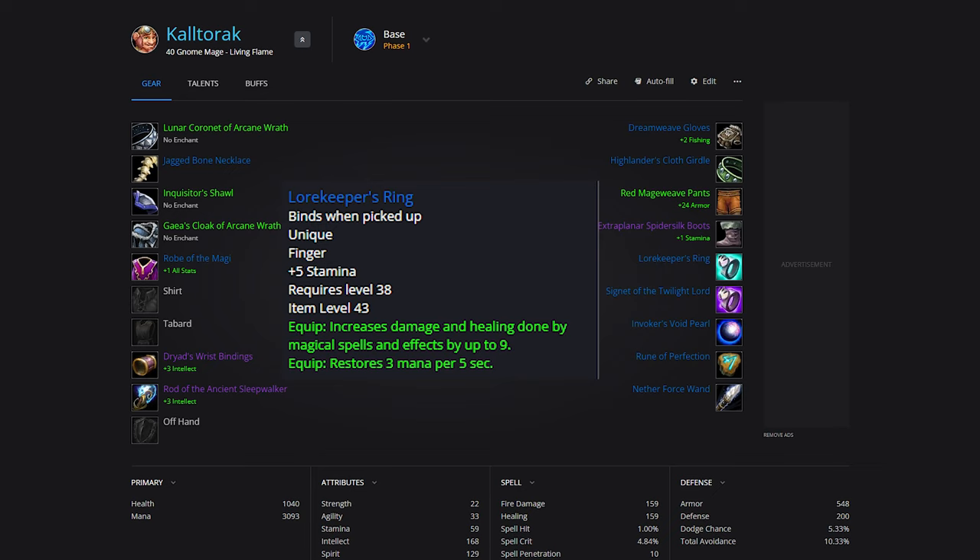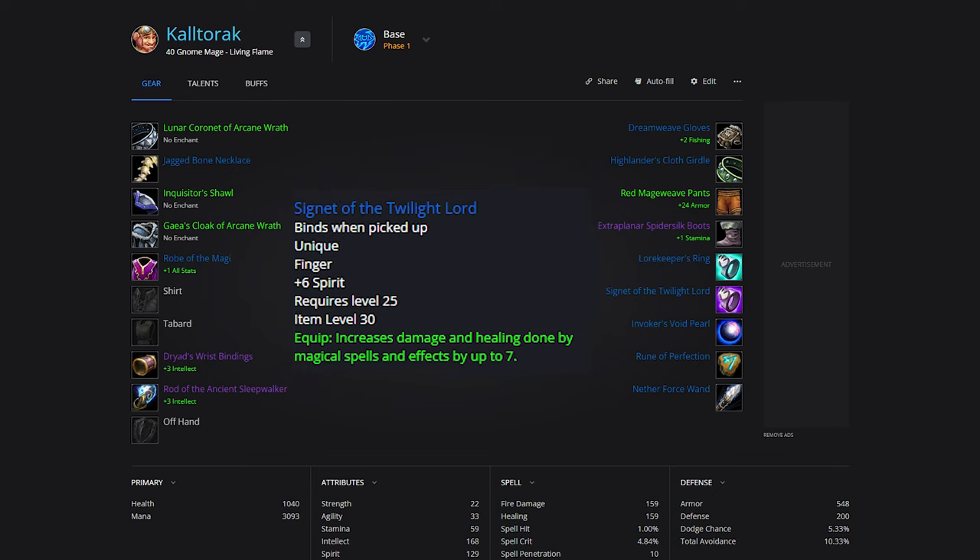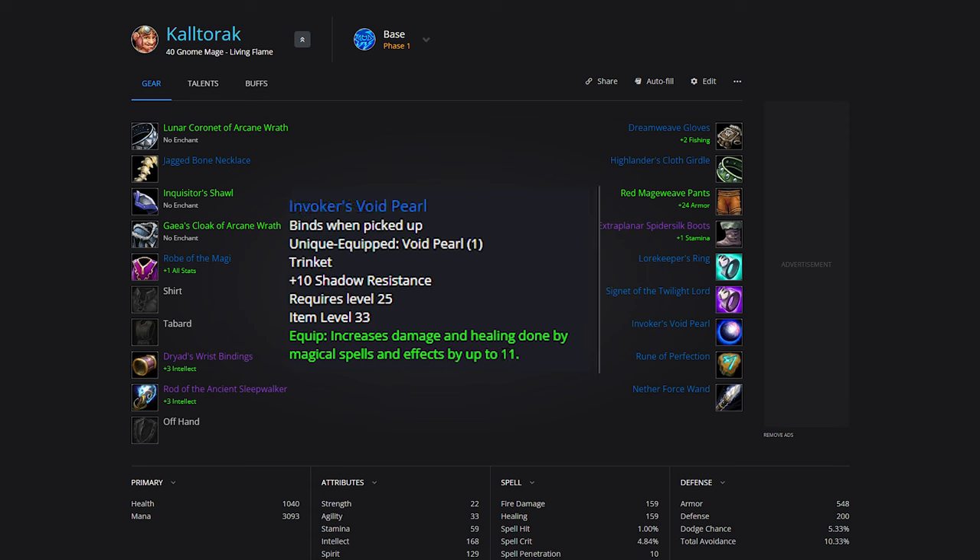For Rings, we will be using the upgraded Lord Keeper Ring from Silverwing Rep, and Signet of the Twilight Lord from BFD. For Trinkets, nothing changes here — Invoker's Void Pearl and Rune of Perfection.